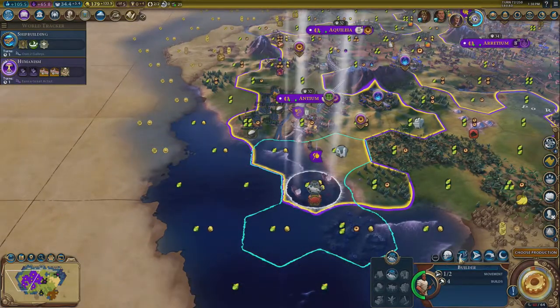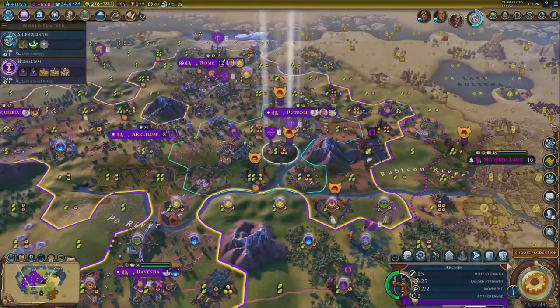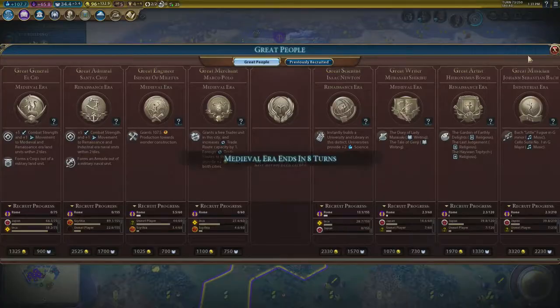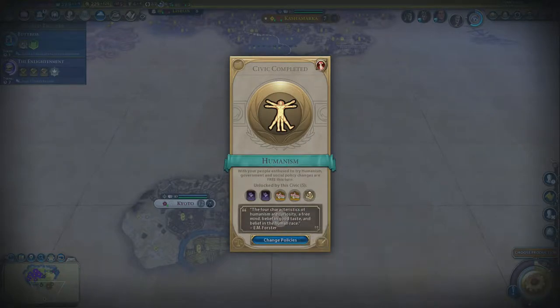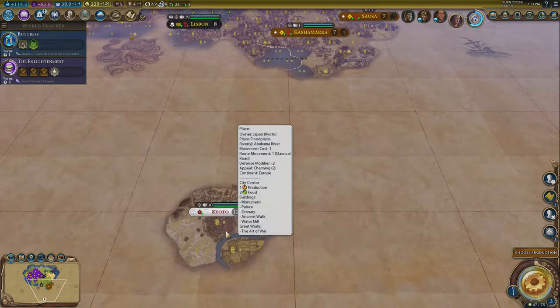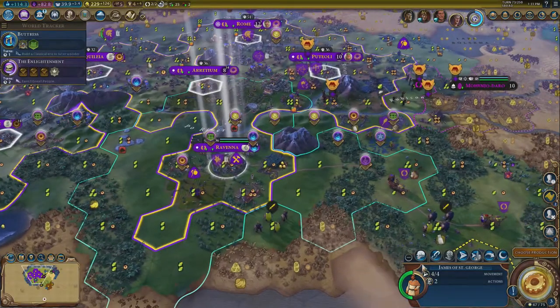We've got 100 science now — it's 1072. We've got some gold coming in from these crabs. Japan, very nice to meet you. Do you have lots of money? Are you on a different continent perhaps? Oh, our first theater square with a big bonus is up and running — that's good. Kyoto, population 12 — you are on Europe, so this is all the same continent. Crazy — we had three people on this continent the whole time. Incans, why didn't you tell me?